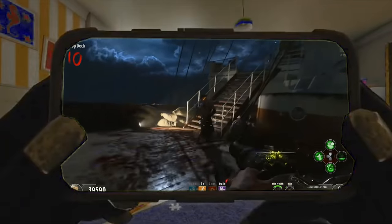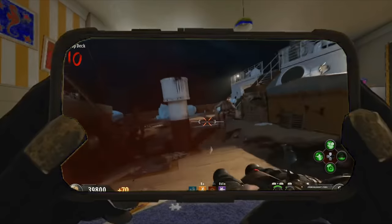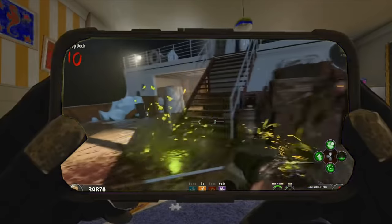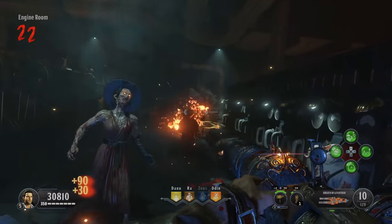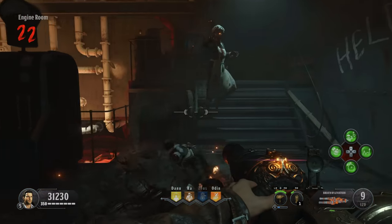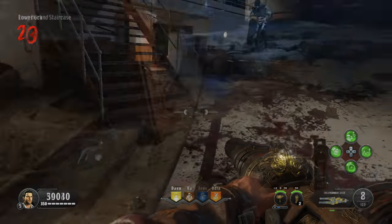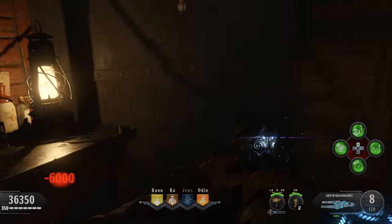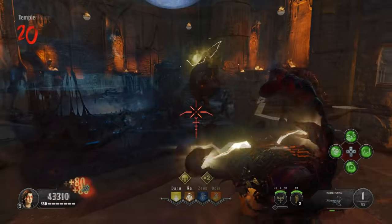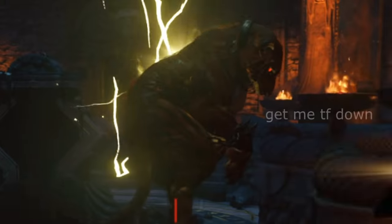Despite Voyage of Despair being a highly undesirable map to play, the Kraken wasn't half bad. Like most Wonder Weapons nowadays, there's a way to get it through the box and also by crafting it. You can also get four different elemental upgrades for this. After the squid gun comes the scorpion gun — the Death of Orion on IX is a pretty fun Wonder Weapon to use, one of the more unique ones.